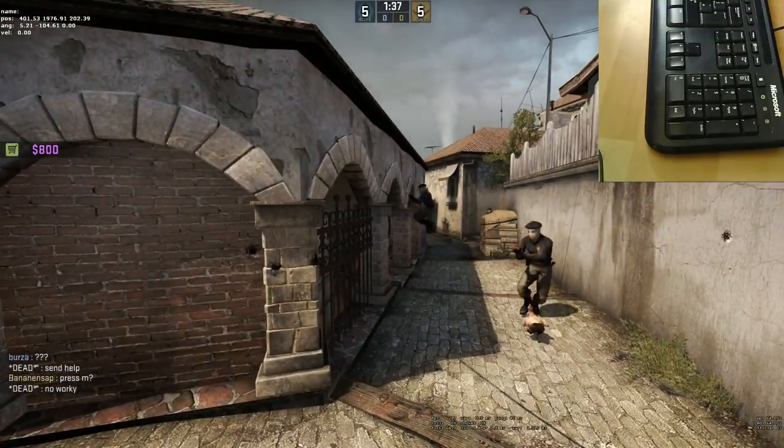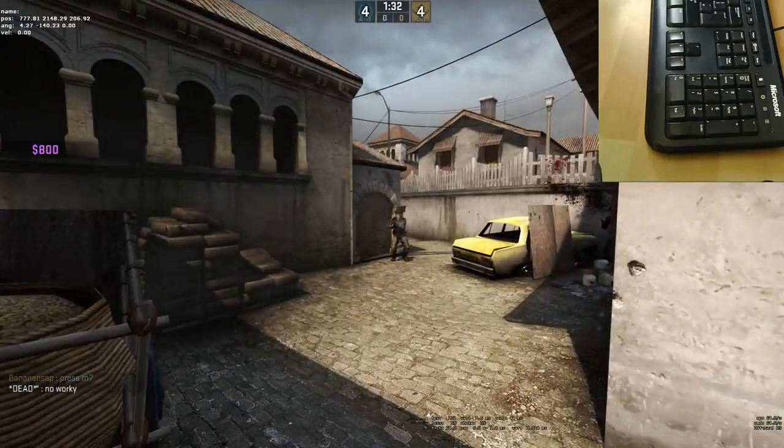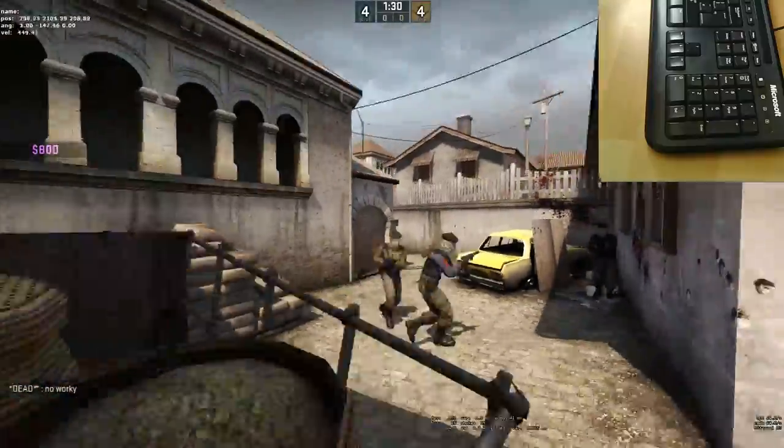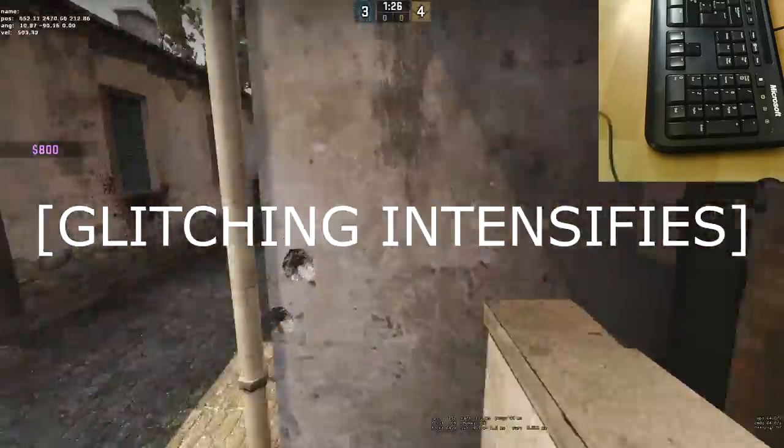Secondly, when you're in spectator and you type in the chat, everyone can see the text, but if you try to speak no one will be able to hear it. Thirdly, when the bomb is planted your camera is forced to look at the bomb.